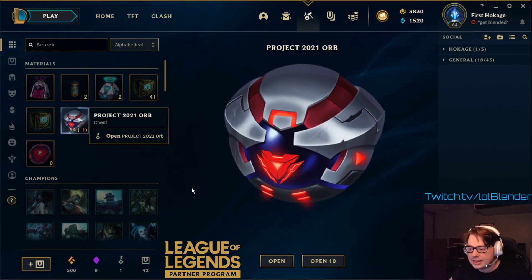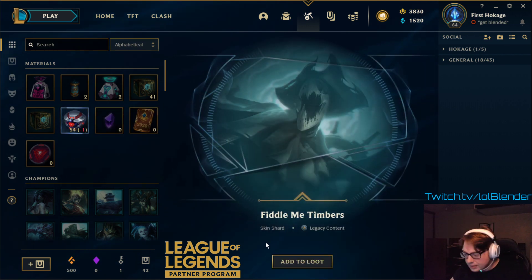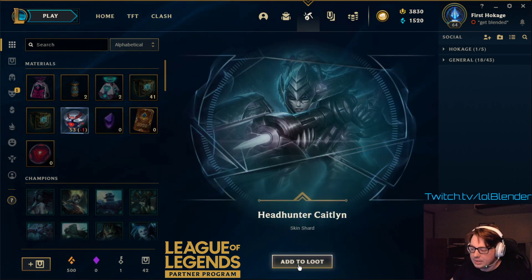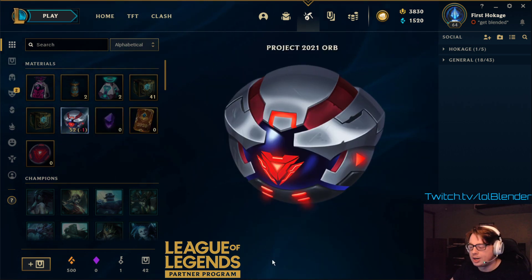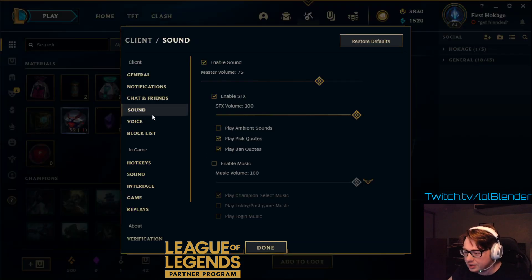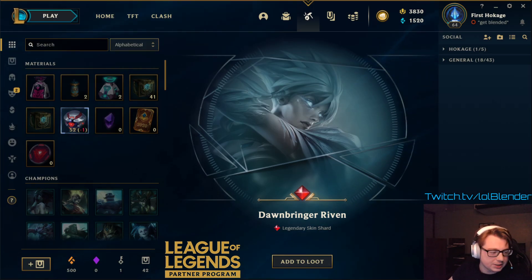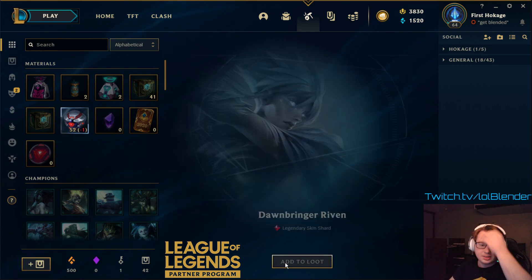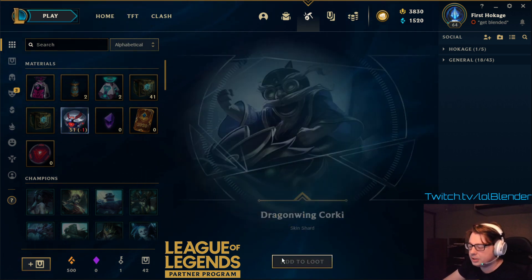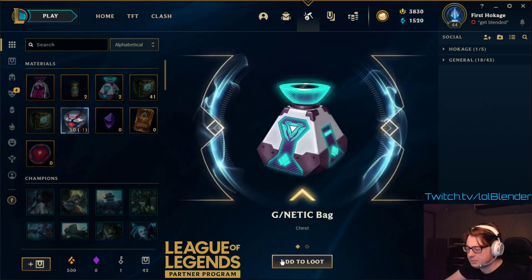Let's go ahead and open the first Project Orb. That'll be Timbers — not bad, dude. Headhunter Caitlyn. First legendary of the video! Let me turn the sound up, our music's a little loud. Our first legendary of the video, let's go! Easy — third one's the charm. Dragon Wing Corki, not bad. Keep going.